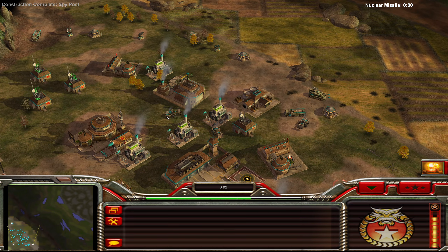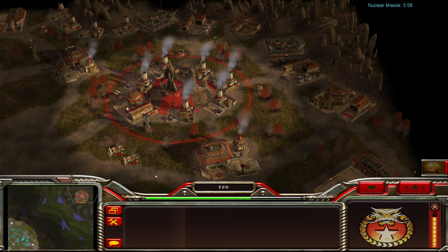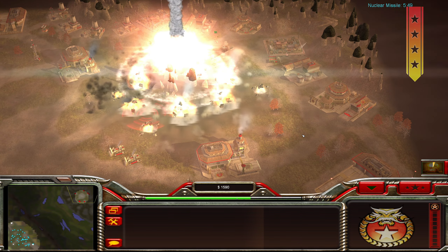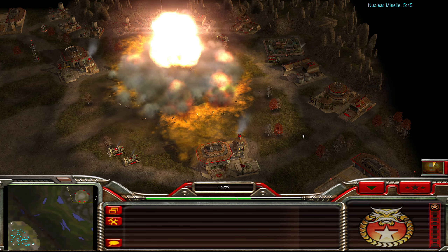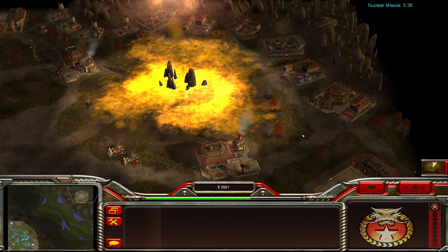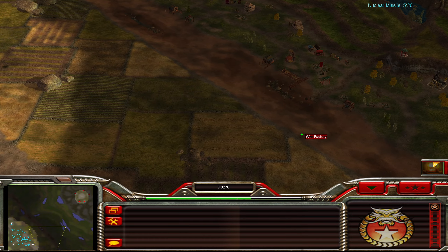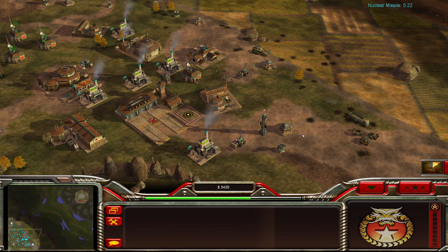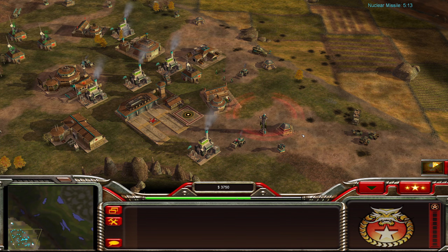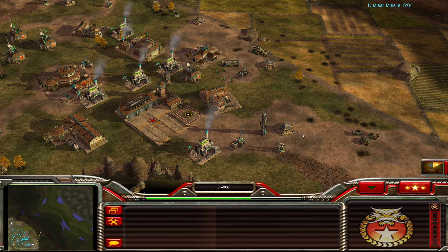Let's just nuke this because we can. Boom! Destroy my defenses — only lets me know where you are, General! So we just nuked the center of his base there nicely. I mean, it's not gonna do much — he's just gonna rebuild his stuff — but we might as well do something with our nuke. If we do attack him it'll probably be after we have that nuke charged up anyway.